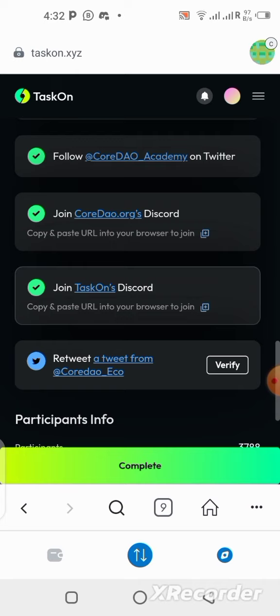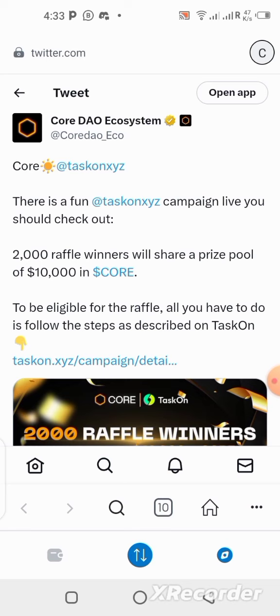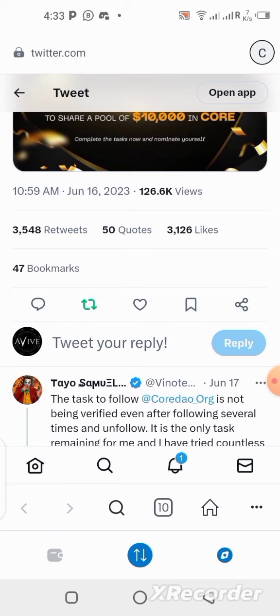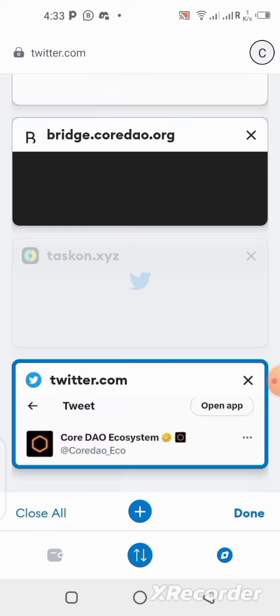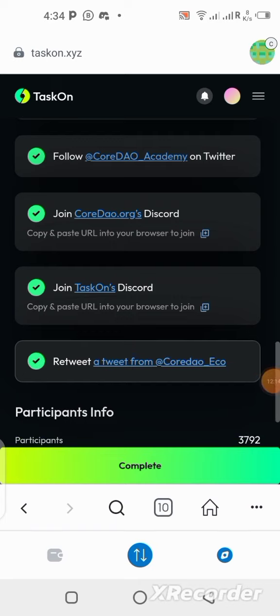The last task is to retweet a tweet from Core DAO underscore Echo. Click on the blue link — it's going to take us to where we can retweet. Click on 'Retweet' and it will retweet automatically. I've done that — it's successful because the retweet button under the tweet is showing green, meaning it's done. Now let's go back to Taskr and click on 'Verify.'